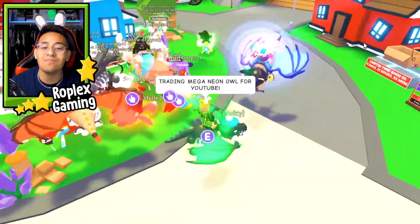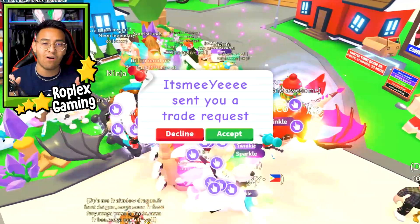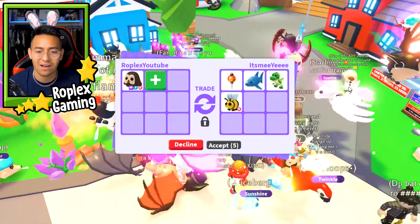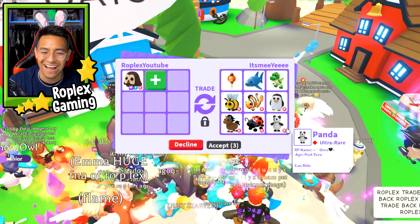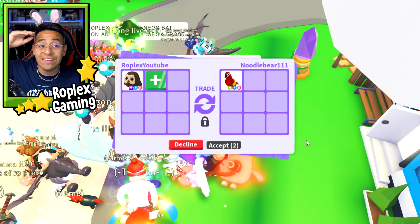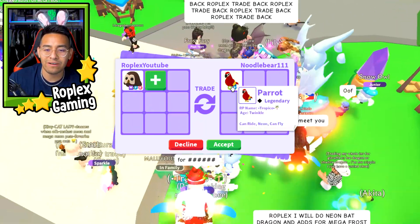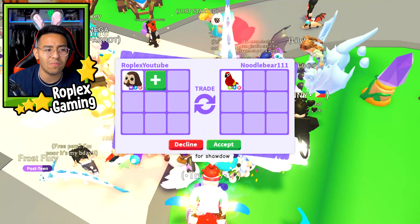This is a Mega, and I know I've said this a couple of times in the video, but a Mega Owl is 16 regular owls, or if you want to look at it from another angle, it's four Neon Owls. Keep that in mind when you see me declining trades. It's Me Ye is offering me a Chinese lantern, which is worth a lot, a shark, a T-Rex, a clownfish, a penguin — they're all no-fly. That's interesting, but we are going to decline. When I make videos trading the really high pets, they're impossible to get and it always takes me forever because you really have to find super rich people. Noodle Bear's offering me a Neon Parrot and she typed in the chat for shadow.